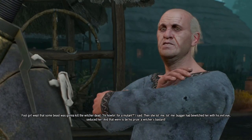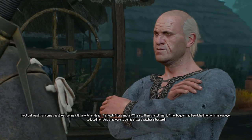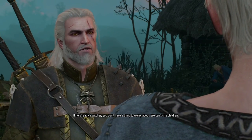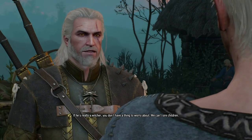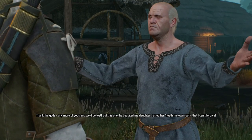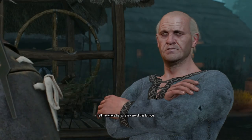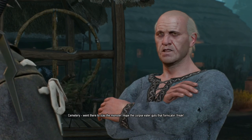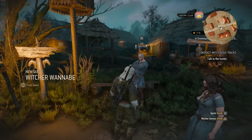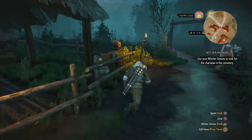So what did he want instead of coin? Said for pay he'd take something I had that did not yet know — the law of surprise. And here the door swung shut behind him. My lass started wailing. 'What's these tears?' I asked. 'I can't bear it,' she says. 'I'll kill the horse.' Fool girl wept that some beast was gonna kill the witcher dead. Then she told me — the bugger had bewitched her with his evil eye, seduced her, and that were to be his prize: a witcher's bastard. Witchers are sterile, so if he's really a witcher you don't have a thing to worry about — we can't sire children. He went to the cemetery to slay the monster — so it's a witcher wannabe. That's a bit more interesting than a witcher contract, so I'm gonna take a look at this guy first.